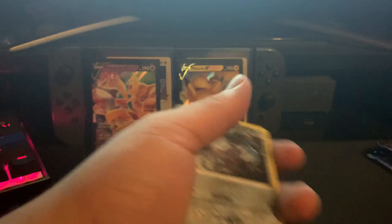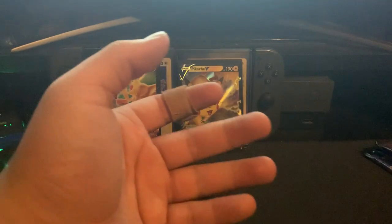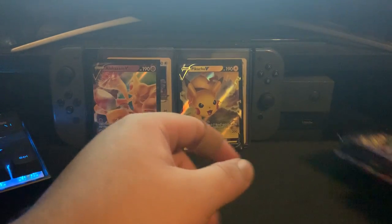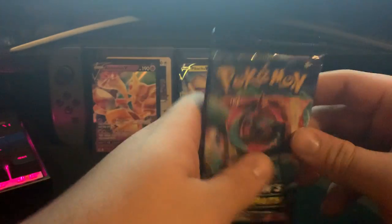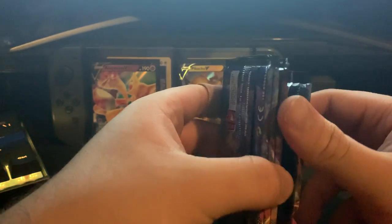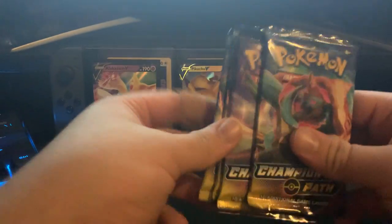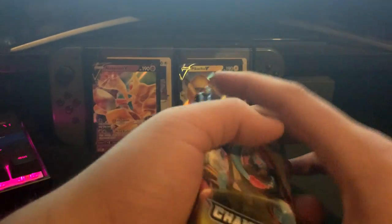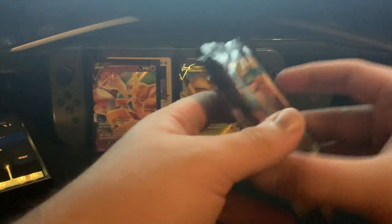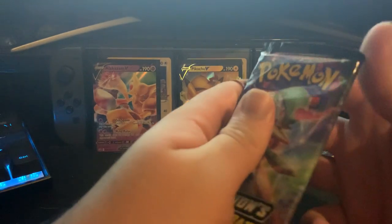So I have the Alakazam V box — the ETB V box. The only thing that was good was the Pikachu V. But we saved the best for last — the hottest commodity packs right now. The only way to get these Champions Path packs is by buying the boxes, the ETBs, or V boxes. They're always sold out. The big gets in this set are shiny Charizard V and VMAX, and I believe Leon is in here as well.